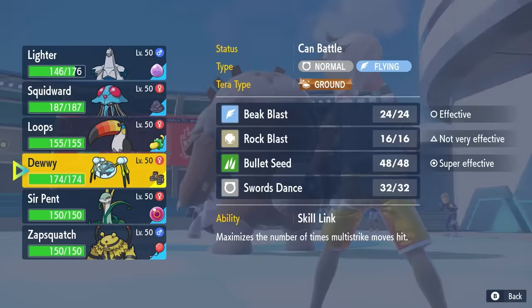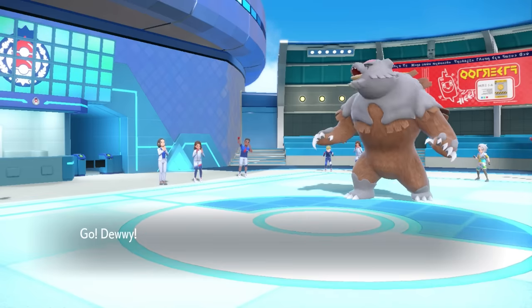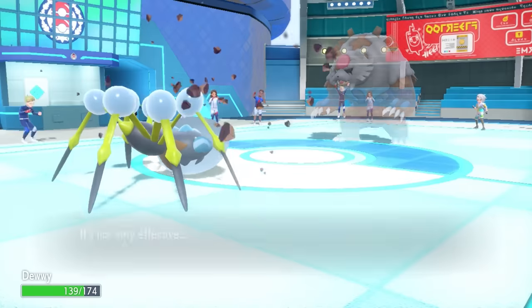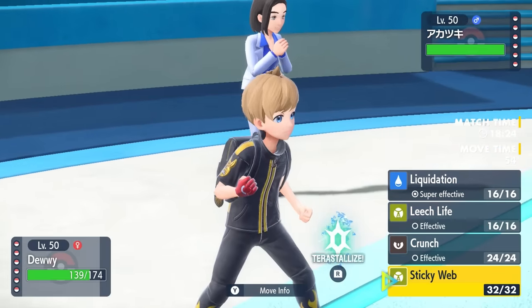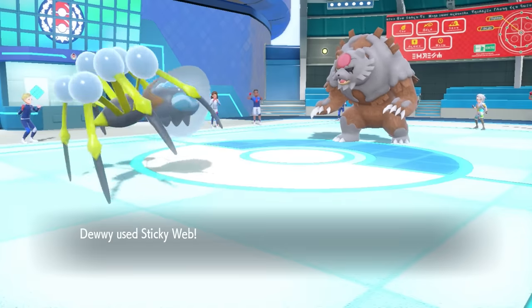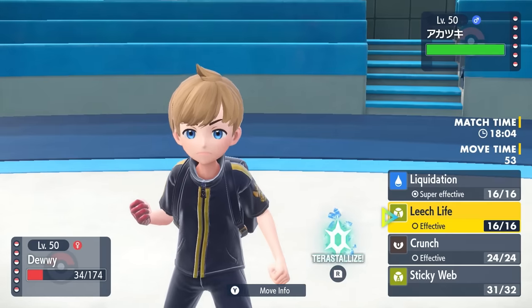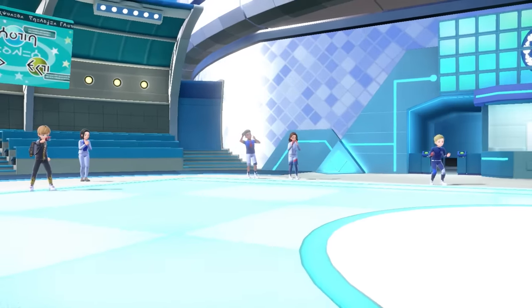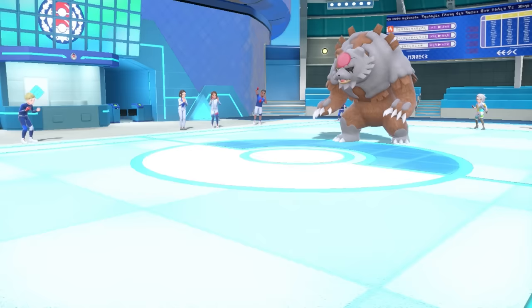I do not want to take an Earth Power, so I figure this allows me to switch back into the Araquanid. People are sleeping on this thing — it has base 132 special defense, and I'm running max HP. So Earth Power doesn't do a whole lot. I can set up my Sticky Web here, which is going to enable the rest of my team, and I can also take a Blood Moon. We're barely able to hang on, but Araquanid is literally insane. What we have in special defense, we lack in speed — this thing outspeeds me and finishes me off with a Moon Blast. But at least I was able to set up my Sticky Web, which is going to be super important, because that opens the door for Serperior.